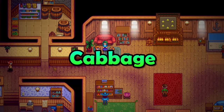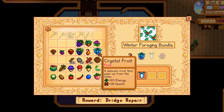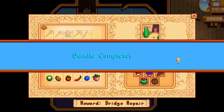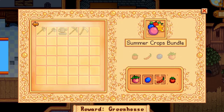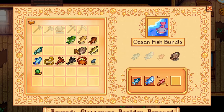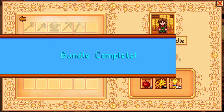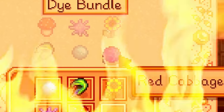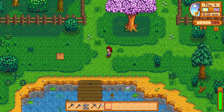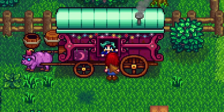Completing the community center is crucial to progressing through Stardew Valley. We all have to do it eventually, and completing it within the first year is a very common goal. But sometimes it is completely out of our control — sometimes we are literally unable to complete the community center because of one horrible little demon crop: red cabbage.